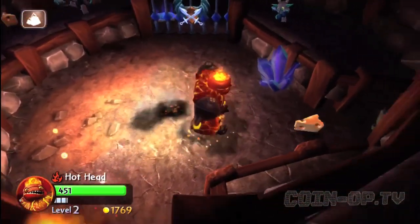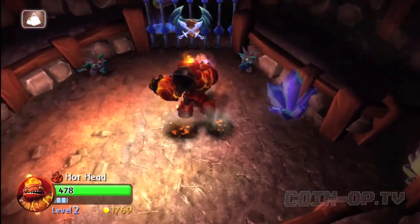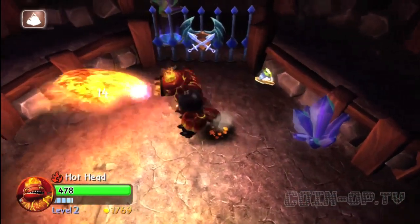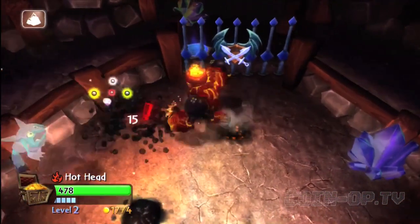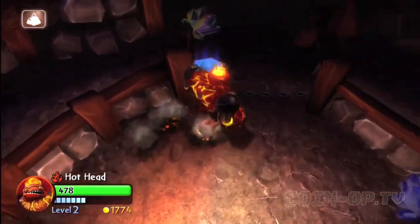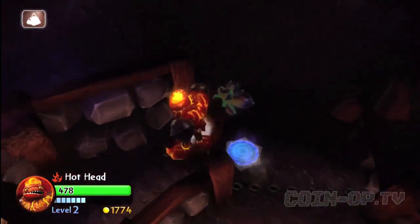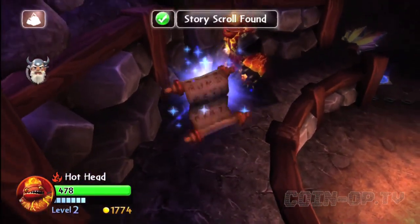In the Cheese Cavern there's some bad guys in there. There's some food if your health is low you can grab that. This level is actually pretty hard — once you get into like level seven and eight and nine, Skylanders Giants really starts to pick up in difficulty. If you're not leveling up your Skylanders or playing co-op it can be pretty tricky. Here's the story scroll.